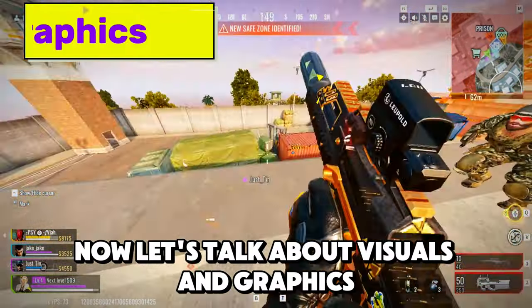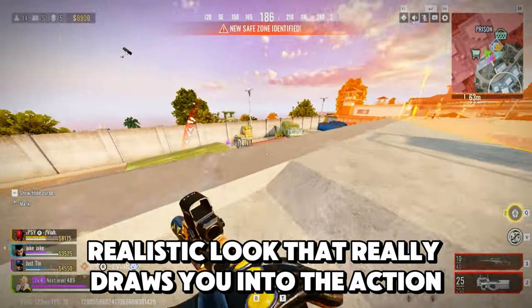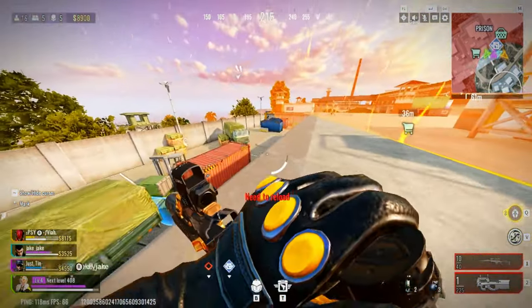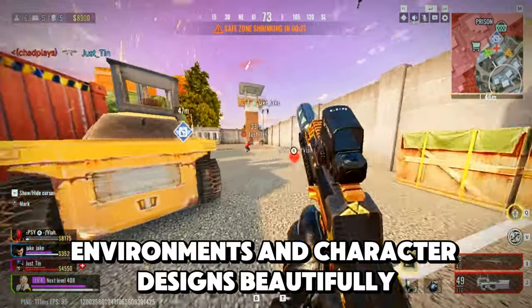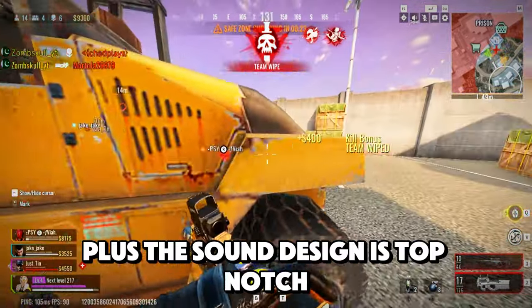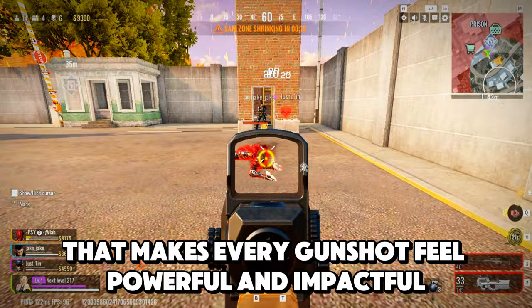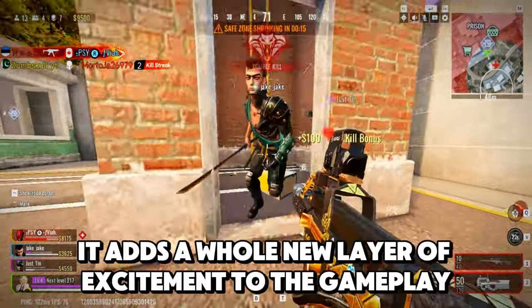Now let's talk about visuals and graphics. Bloodstrike features a gritty, realistic look that really draws you into the action, making you feel like you're right in the middle of the fight. The graphics are sharp and detailed, showcasing the game's environments and character designs beautifully. Plus, the sound design is top notch, with clear audio that makes every gunshot feel powerful and impactful. It adds a whole new layer of excitement to the gameplay.